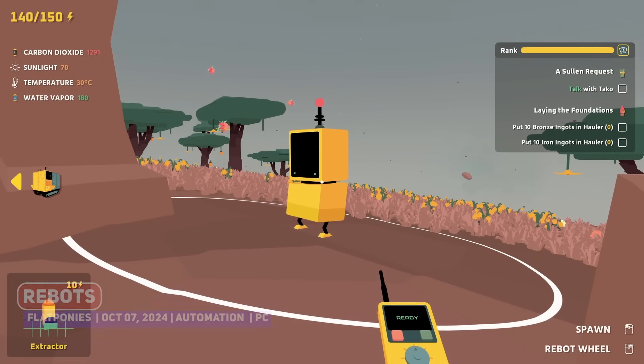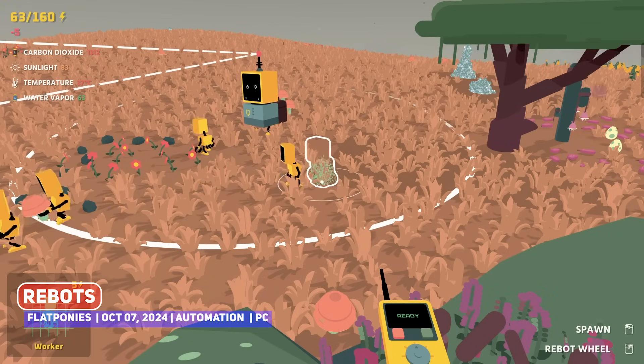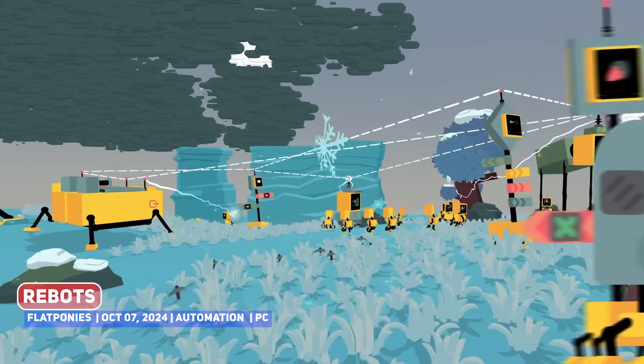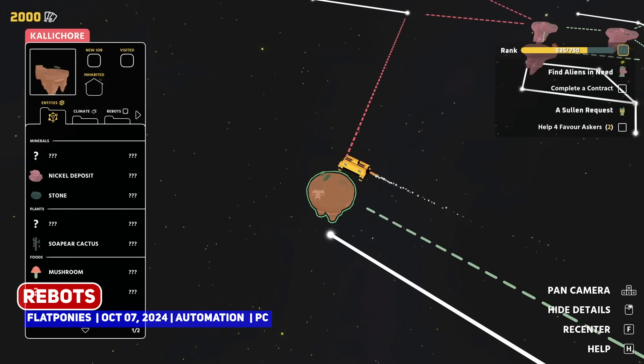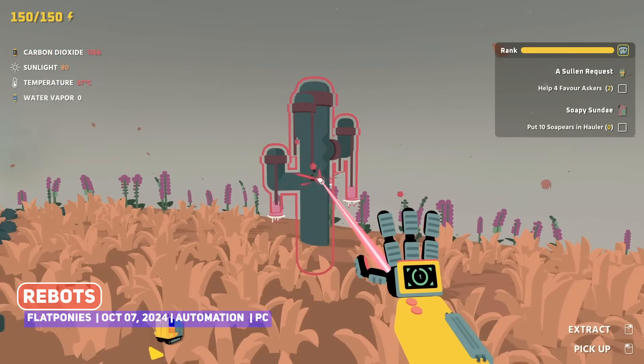If you love automation titles, a game with a twist is ReBots, another first-person title like Satisfactory, only you're not building conveyor lines but rather are using not-so-intelligent robots instead. This has a little bit of an Autonauts feel to the game but of course first-person, having an interesting colour palette as well and could be neat.